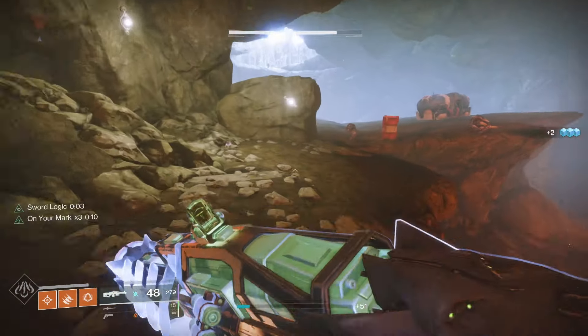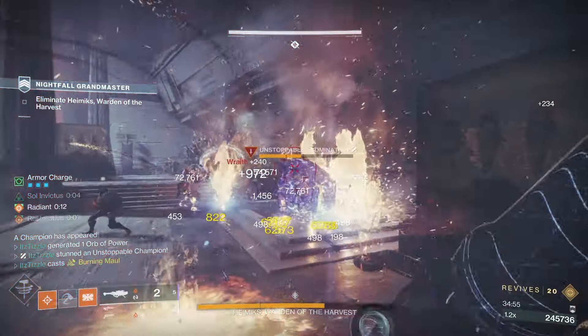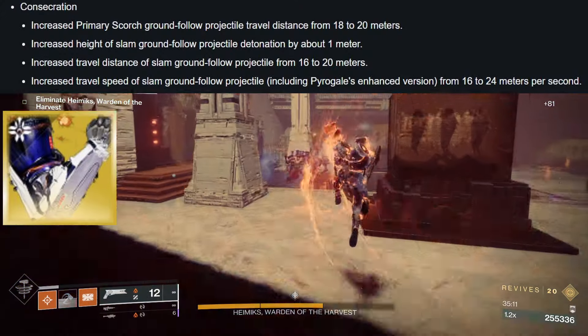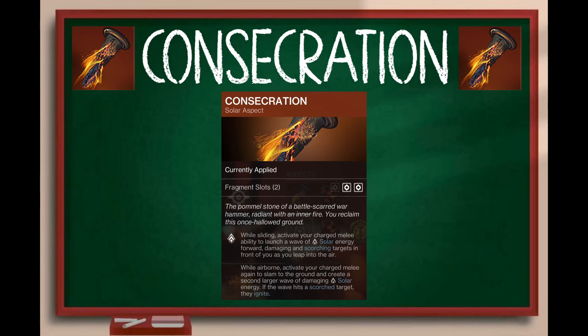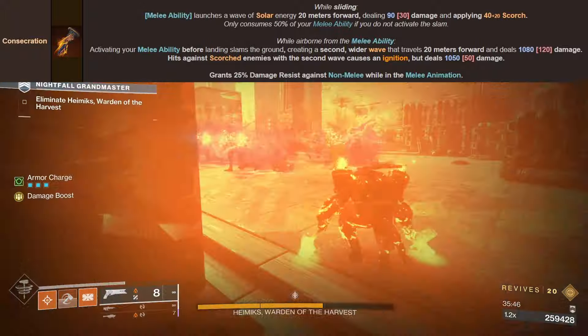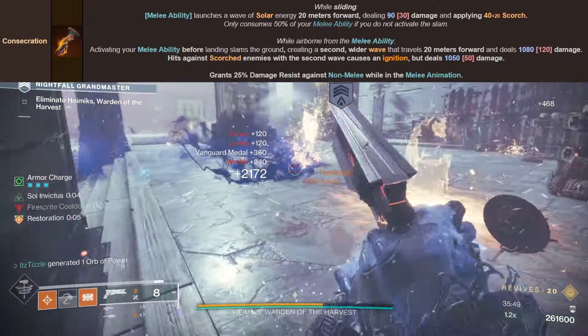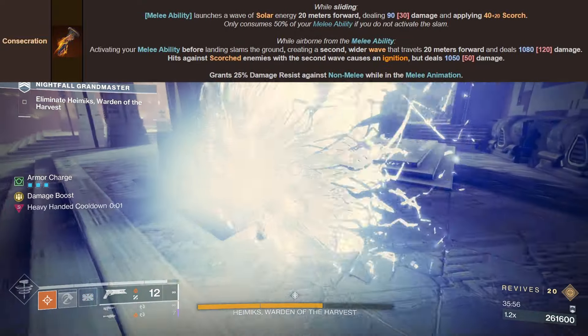There are 3 Titan aspects. We will start with Consecration. This one is probably the least used, but Bungie just recently gave it a buff, and with the release of Pyrogale Gauntlets, I think you should definitely consider this aspect in some of your builds. While sliding, activate your charged melee to launch a wave of solar energy forward, scorching targets in front of you as you leap in the air. While airborne, activate your charged melee again to slam to the ground and create a second larger wave. If the wave hits a scorched target, they ignite. This aspect is great at dispatching groups of adds in a hurry.